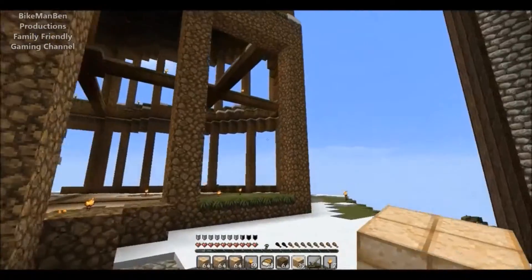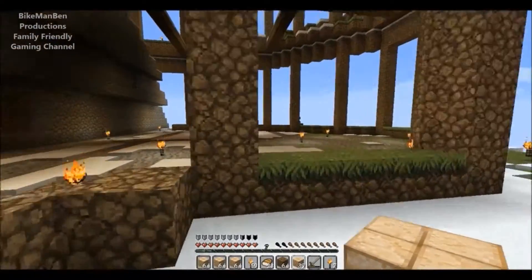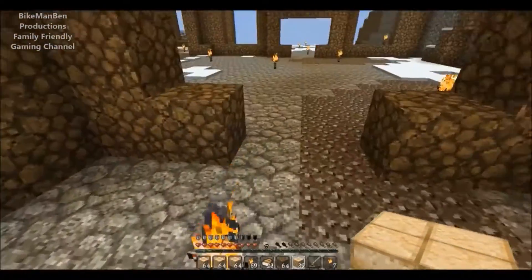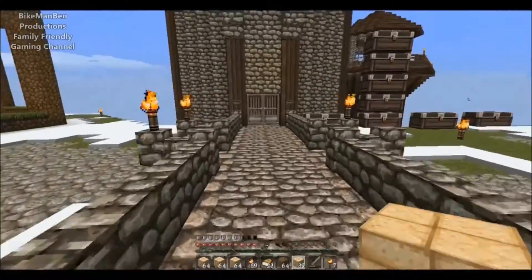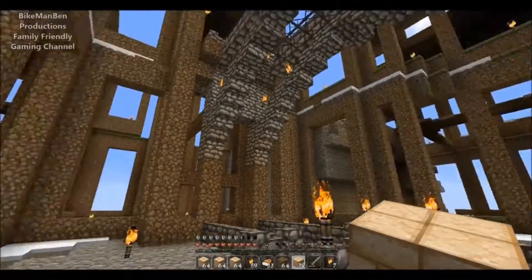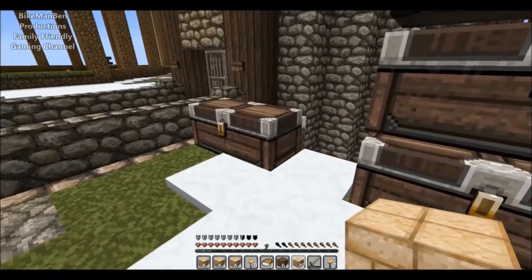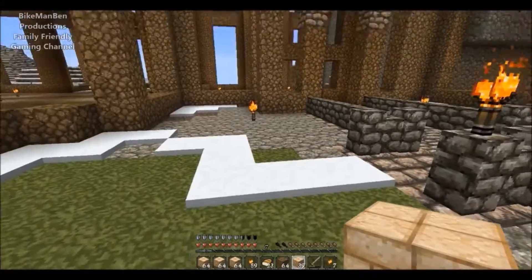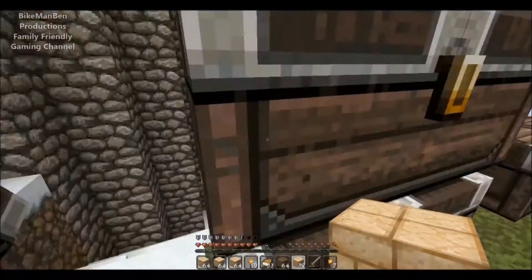I'll use the sandstone today for the walls. As you can see, the dirt in this structure will be replaced with sandstone, and all the openings will either be glass or glass panes depending on what I feel like putting there. There'll obviously be two doors and then glass on that side. The only bad thing about this being dirt right now is endermen will steal these blocks, so that is a bummer. But that will soon change. I need a shovel — that's what I need.